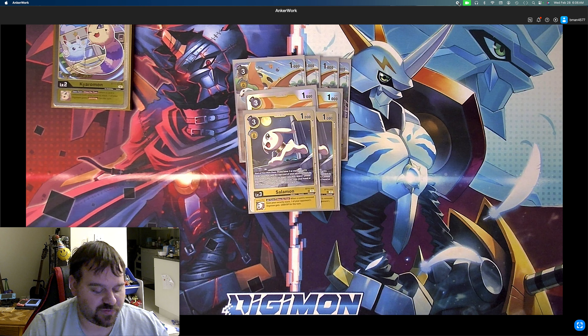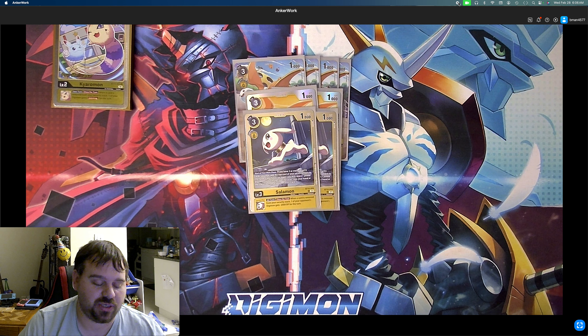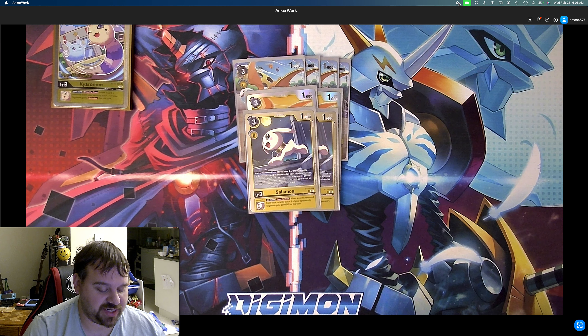We play 2 Patamon from the movie promo. On play, it lets you search your security stack and add a 2-color black or yellow card to your hand, then recovery plus 1 if you do. Inheritable: your turn, all your opponent's security Digimon gain minus 2,000 — that's always good. And 2 Salomon from BT15: start your main phase, if you have 3 or more security cards, you may add the top card of your security stack to your hand. If you have 2 or fewer, you may place a yellow Digimon card with the yellow vaccine trait from your hand at the top or bottom of your stack.